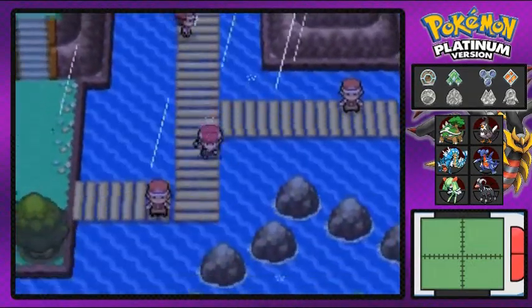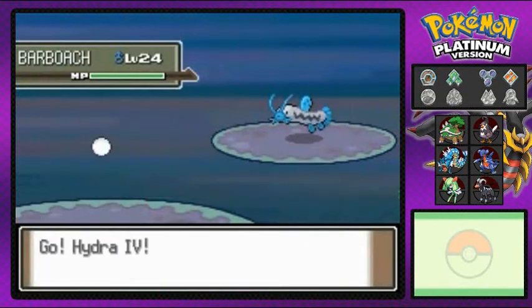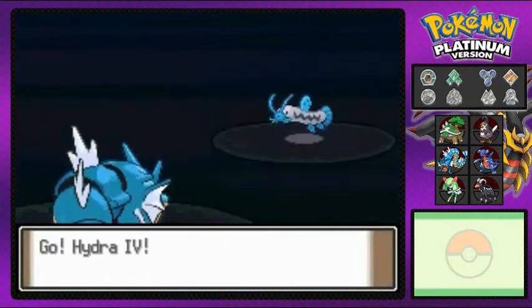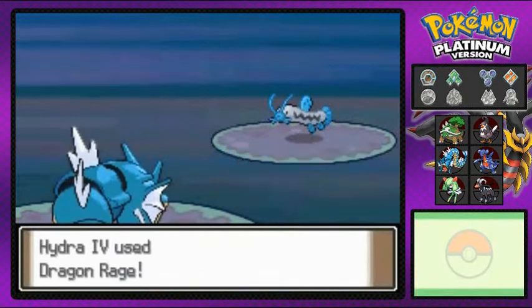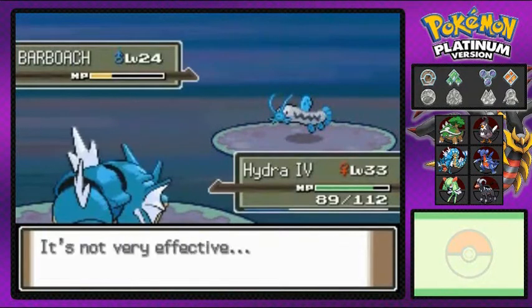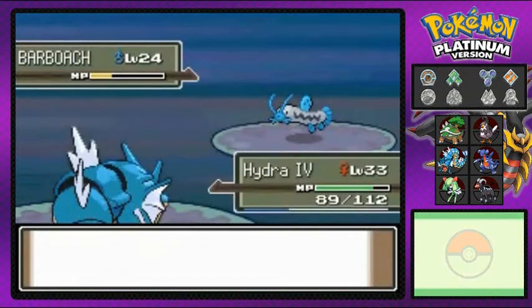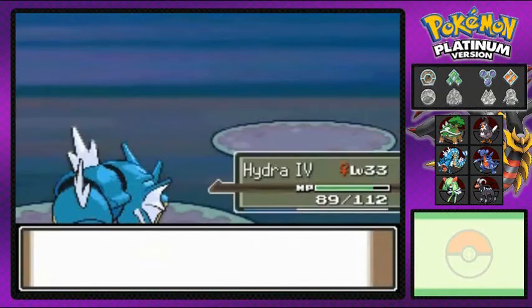That's pretty much it for that person. There's an area where you need Cut. He comes out with a Barboach — I don't really know how to say the name, I'll figure it out next time. My Thunder attack won't work against this guy, but Dragon Rage might. He uses Water Gun — not super effective but something. Bite attack does its thing and Kirlia levels up without doing anything, so that's good.